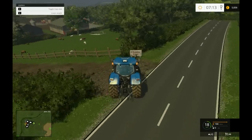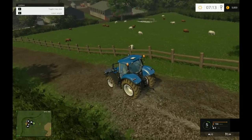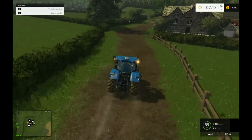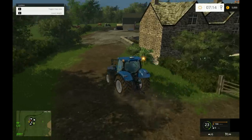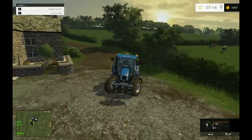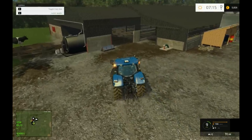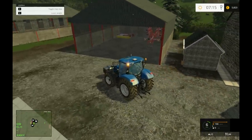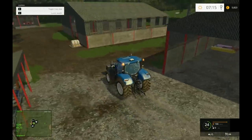So here's Chantry Farm - so this is the livestock farm, it would seem. Some more kit: water, fertilizer, seeds.